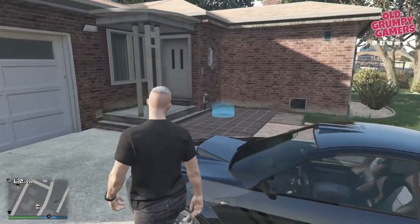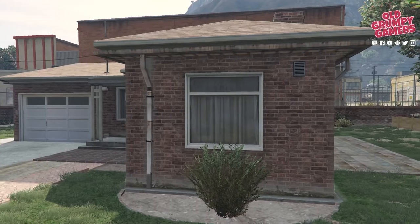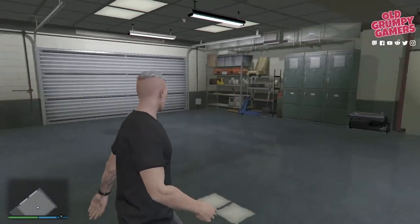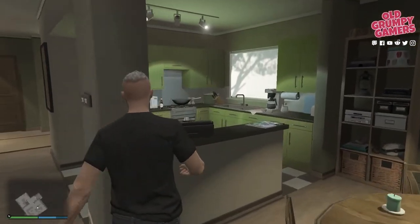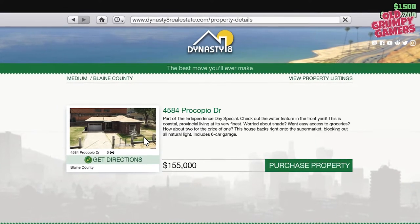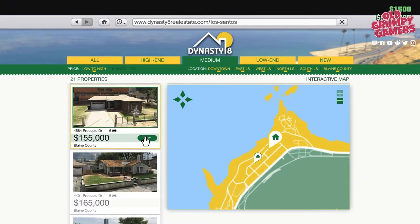Which brings me to medium-grade apartments. Medium apartments are a little neater and a little larger, ranging in price from $125,000 to $175,000, and include storage for up to six cars and two pushies. Similar to the low-end, these have no cash-making facilities, so they're not much more than a spawn point and a bit of extra parking. If I was to recommend one, I'd consider 4584 Procopio Drive in Polito Bay. It's more or less in the same northwest location, and at $155,000 — only $30,000 more than the low-end — it's probably a slightly less rubbish investment.